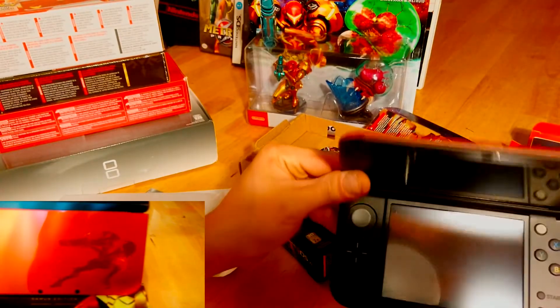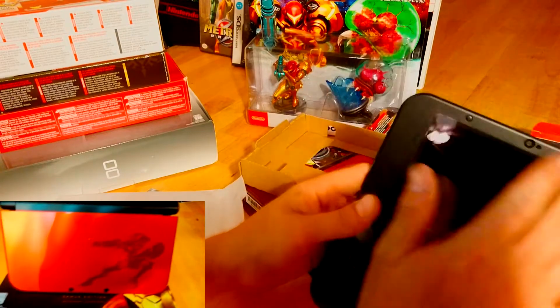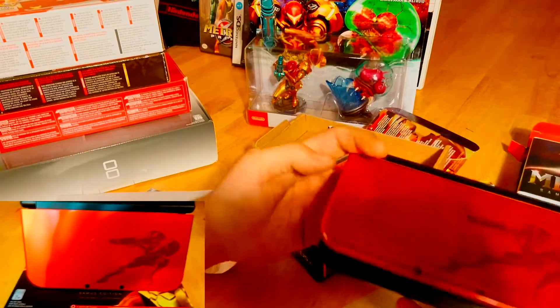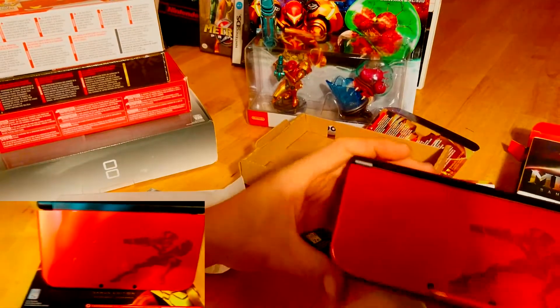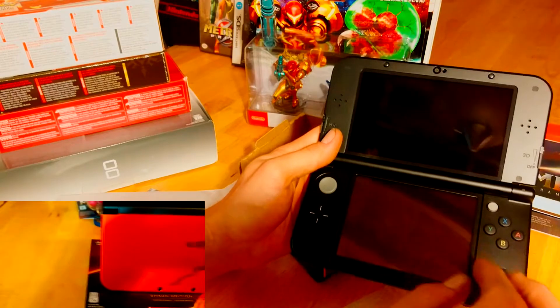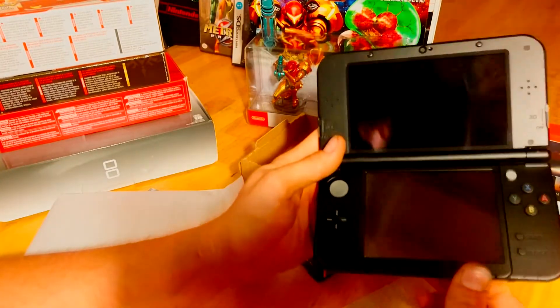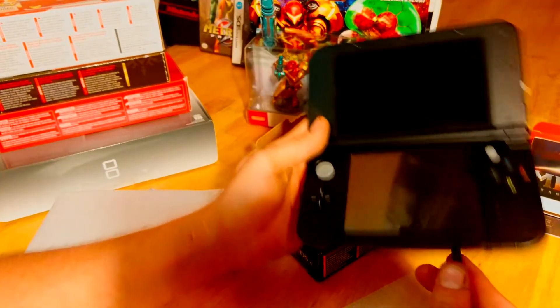There's no green on here, like all the green lights she has all over her suit and the visor. I think some green in here would have looked really sharp — like having all the buttons green, even the circle pads, the hinge, or even just the stylus could have been green. They could have done a little bit more with the system other than just the custom paint job.